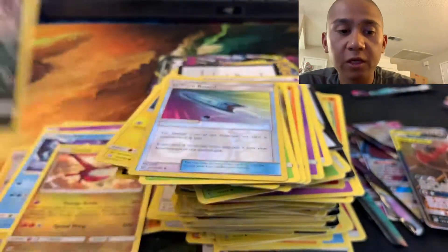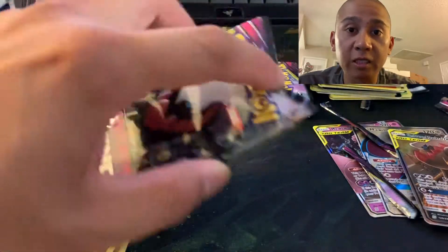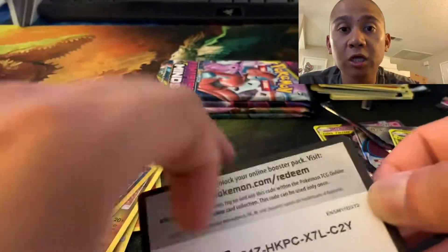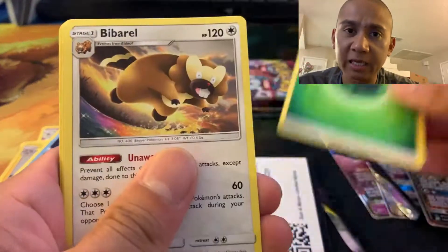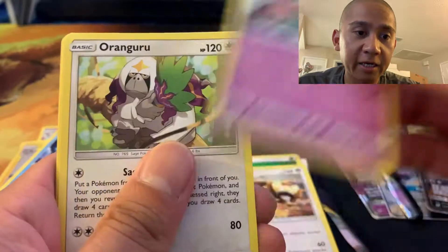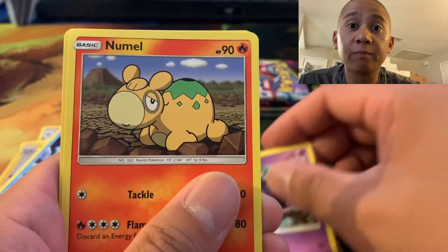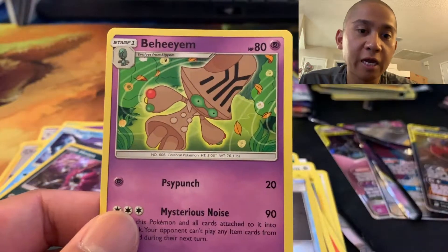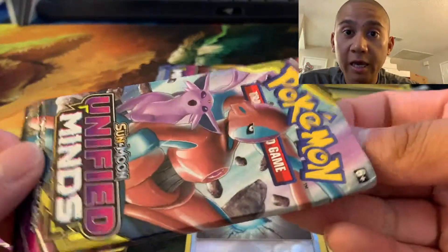In the semifinals I played against another local player running the Pikarom deck. In game one he caught me off guard with a Tapu Koko out of nowhere and stole that game. In game two I knocked out his Tapu Koko early since he was forced to put it on the bench. We went to time — in top eight rounds are timed, and at the end of time they play three more turns, then compare prizes. Whoever has taken more prizes wins. I had taken more prizes, so I was granted the win and moved to the finals.